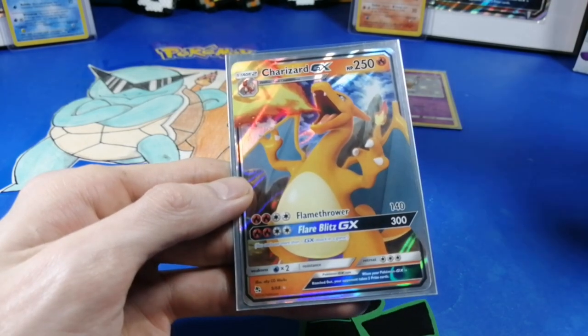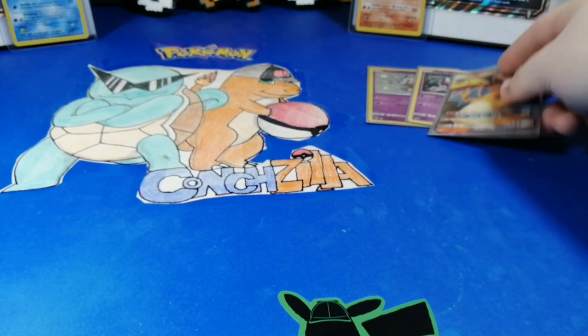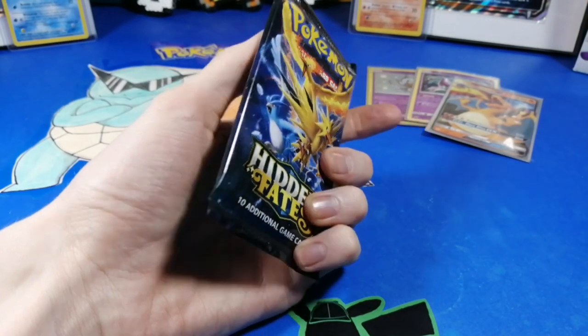Put that Mewtwo right there and put that Charizard right there. Last pack — magic! Last pack magic!